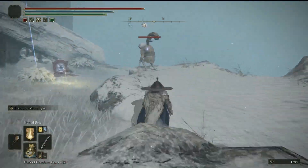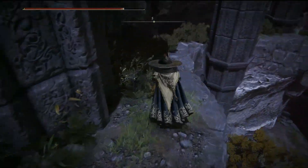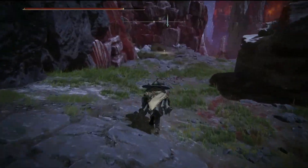We will follow the path on screen and there will be a teleporter. Use it and you will be teleported to the cave. Run out of the cave, but be careful because it does drop off immediately. Go to the left and there will be a ledge. Follow along the ledge and then climb down. There will be a grace.